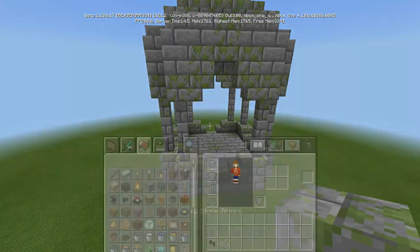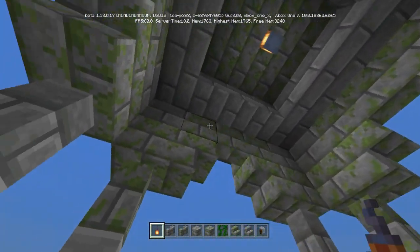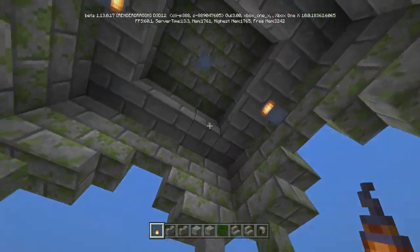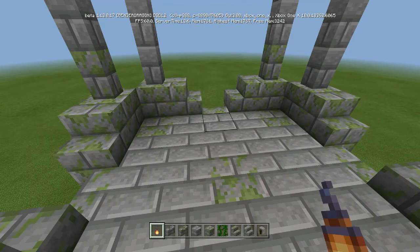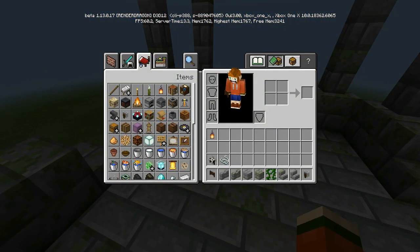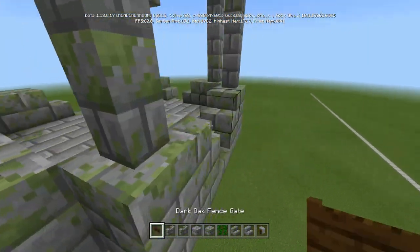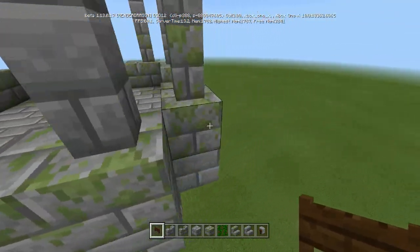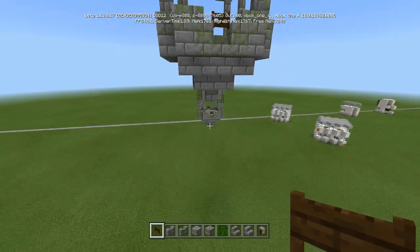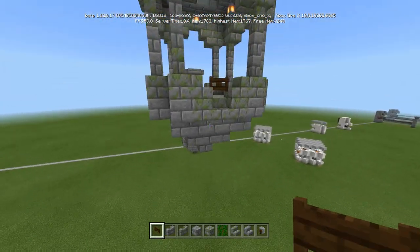Now let's put some finishing touches to it. What I did for the lanterns was right in the center, I put a lantern there. And then above each of these center stairs, I went ahead and put some lanterns down. You can decorate this inside however you want - you can put down beds, leave it up to your imagination. Put down some dark oak fence gates right on top of that. I say it's a prison because once you're hanging, there's nowhere to go - you just have to jump out and end yourself.